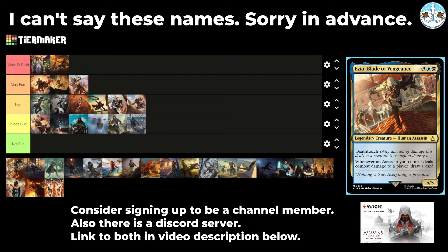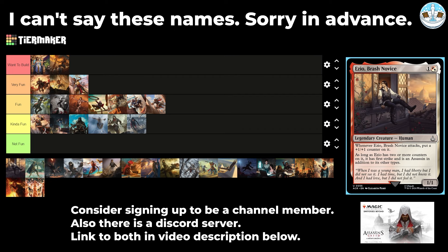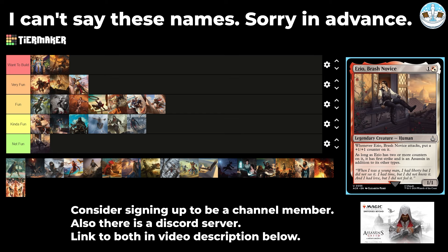Next up is Ezio, Blade of Vengeance — a 5-mana 5/5 with death touch. Whenever an assassin you control deals combat damage to a player, draw a card. Seems solid — Dimir assassins. Next up is Ezio, Brash Novice — a 2-mana 1/1. Whenever it attacks, put a +1/+1 counter on it. As long as Ezio has two or more counters, it has first strike and gains the assassin type. I'm not that into this as a card either in the 99 or in the command zone.